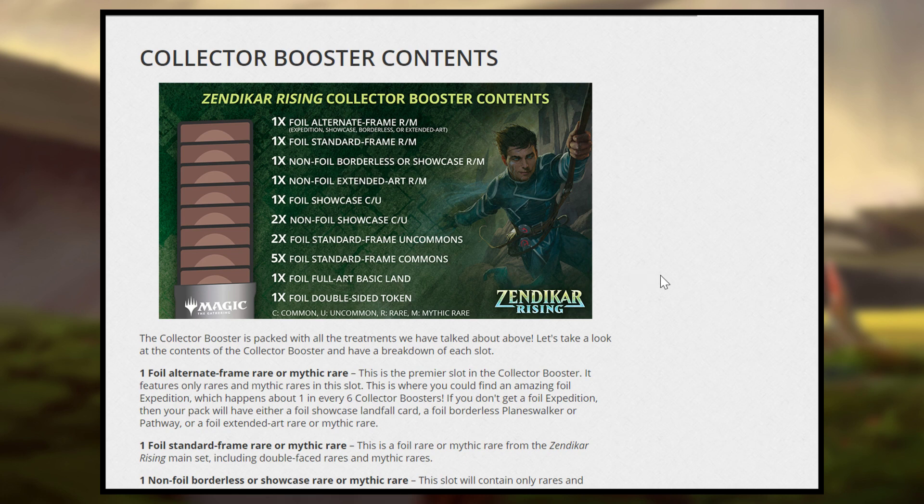Let's break down what's in a Collector Booster. You will get one foil double-sided token — that's the same in every Collector Booster. One full art basic land; they didn't announce whether you could get a full art foil basic land from a pack in your foil slot, but if you can't, then this may be the only place to get them. You get five foil standard frame commons and two foil standard frame uncommons — I assume standard frame here just means normal commons and uncommons.